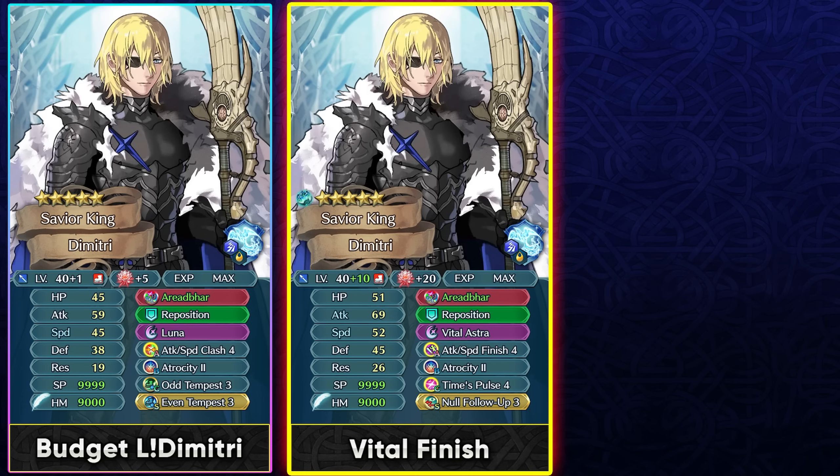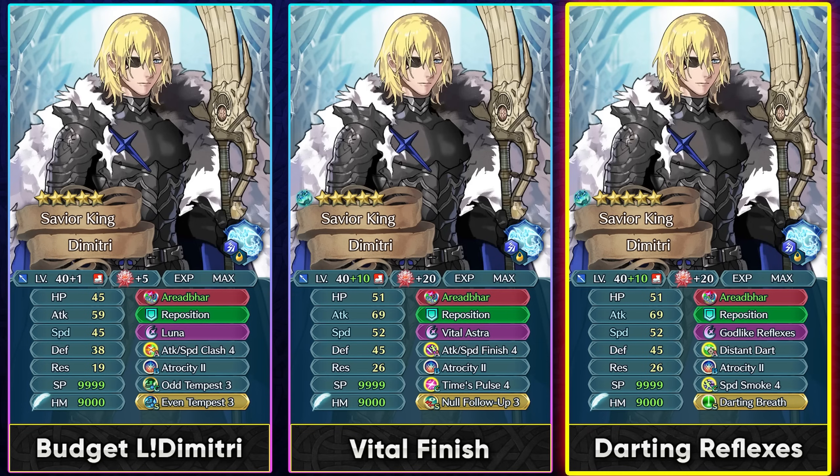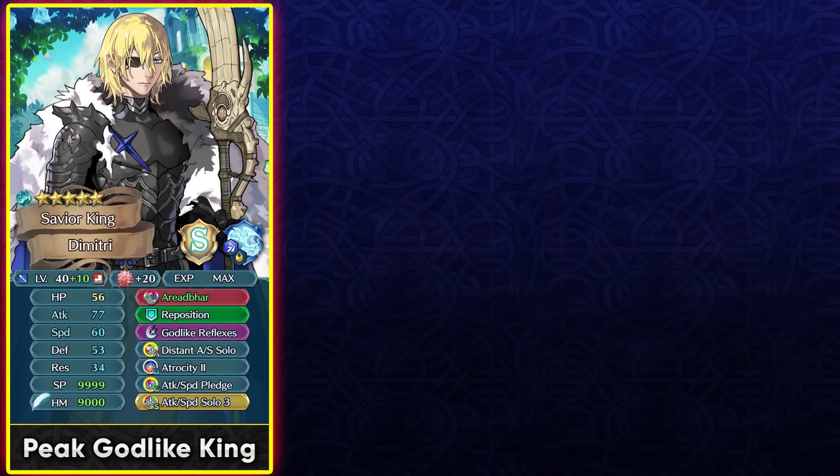After the weapon refine, Godlike Reflexes may be preferred over Vital Astra since he already has full Tempo. With a Distant Counter skill, Godlike Reflexes provides unpierceable damage reduction against Lethality, Deadeye, and damage reduction-piercing units — all other DR he has is pierceable. The Phantom Speed built into his weapon helps the Godlike Reflexes speed check, and he can loop it with the Bread sacred seal, full Tempo, Speed Smoke 4, or Panic Smoke 4.